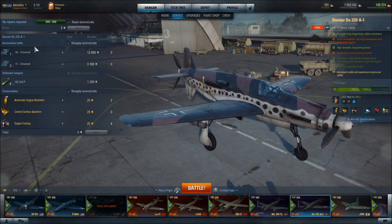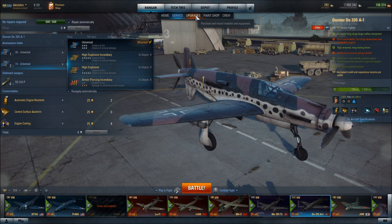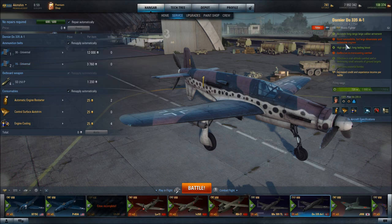For ammunition, I have gone with universal ammunition for both sets of cannons. The 15mm cannons have a medium chance of fire and a high chance of critical damage. For the 30mm cannons, the universal ammunition does full levels of critical damage and chance of fire. In terms of consumables, this aircraft is indicated as having vulnerable engines, so I have chosen to go with automatic engine restarter. Our speed in this aircraft is both our tactical and defensive advantage, so we want to make sure that our engines don't get knocked out.